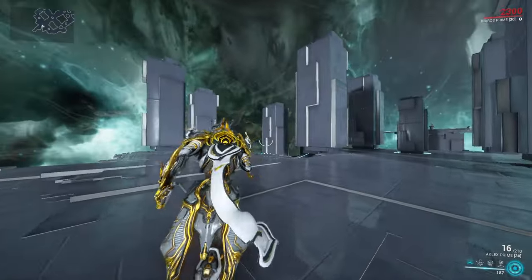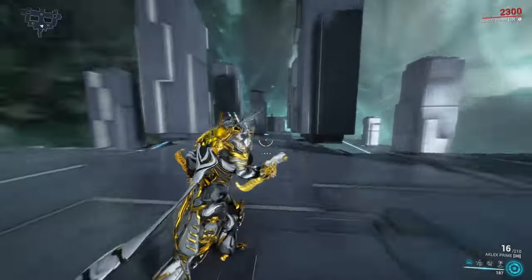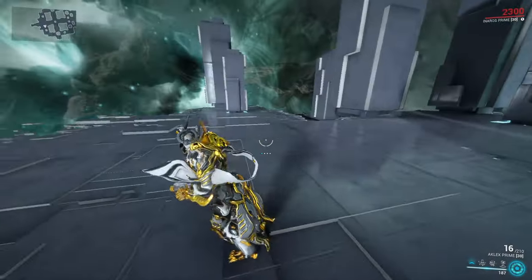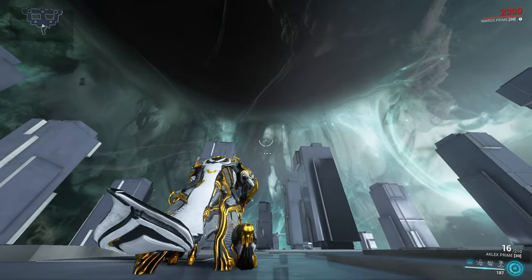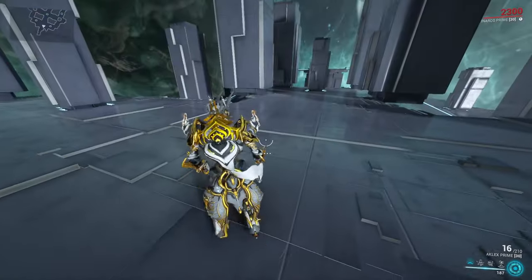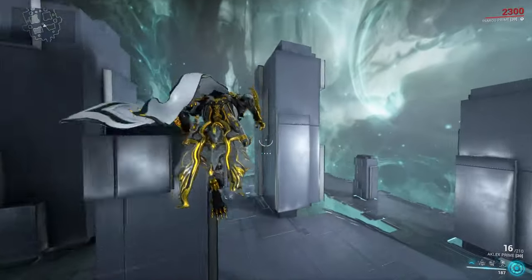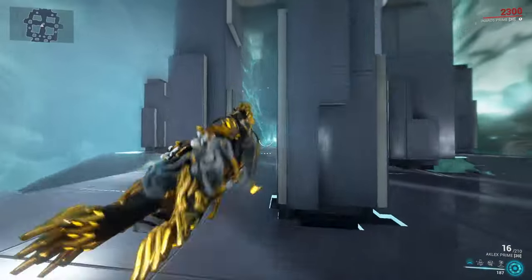But what's way more interesting are two things you can do in Warframe that you cannot do in most other games. The first is the so-called bullet jump, which you initiate by being in a crouched or sliding position and then jumping while in that position. If you're crouched, look in a certain direction, and press jump, your Warframe will bullet jump in that direction. If you look straight up, you jump straight up and can gain quite some altitude. You can also do this while sliding — slide, bullet jump, slide, bullet jump — and you can perform these actions as often as you want.